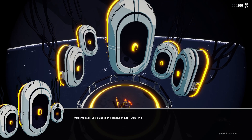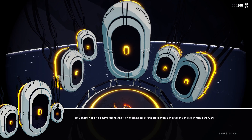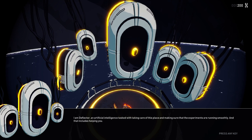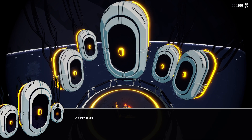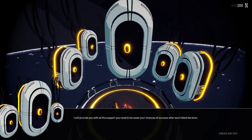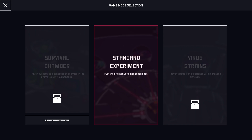Enter. 'Looks like your bio shell handled it well.' So that's Deflector — artificial intelligence tasked with taking care of this place and making sure that the experiments are running smoothly. That includes helping you. Your main objective is to destroy the source of the virus spread throughout the different areas. After each failed iteration I'll provide support. There are different game modes, but right now I just have standard experiment.